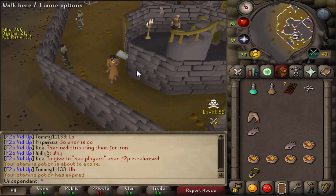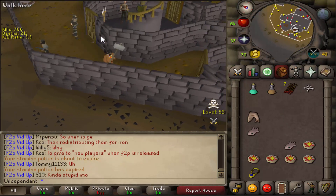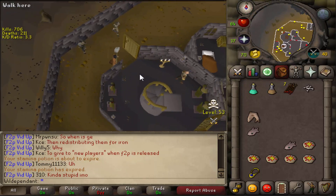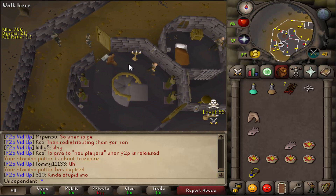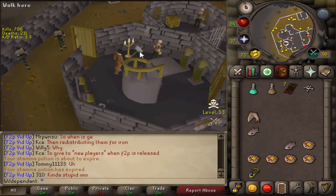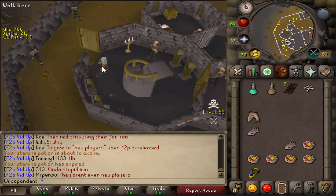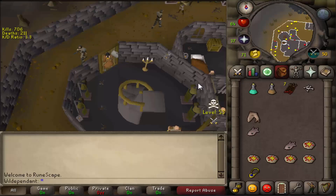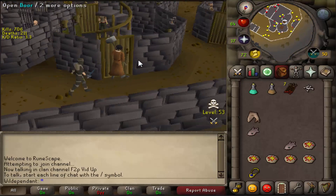Tip number two: if you're PKing up here at Chaos Castle and you're doing a lot of logging in and out, what you want to be doing is opening the door and standing underneath it. If you try to close the door on yourself you obviously step back, so stand right there in between the two walls, and when you world hop you'll be underneath the door or inside the door.